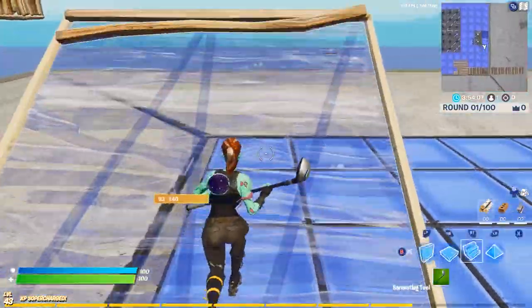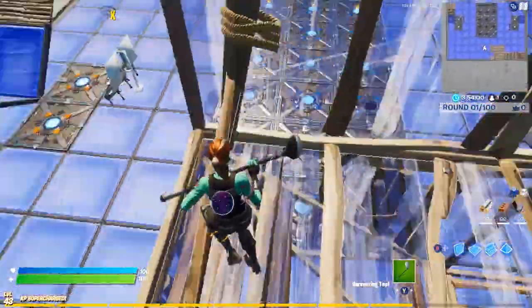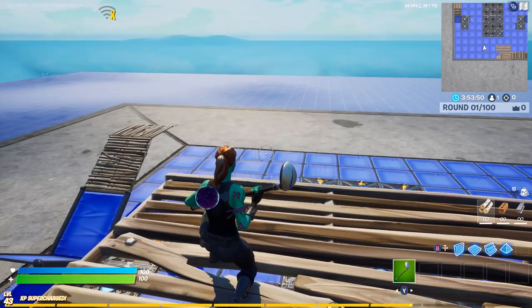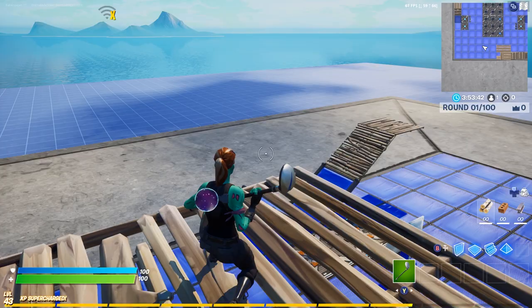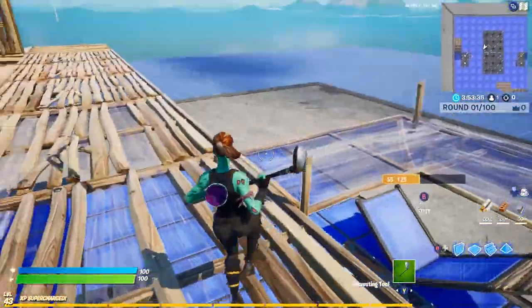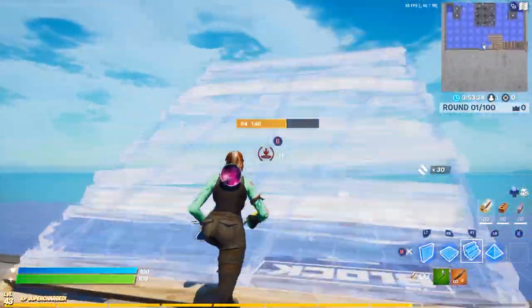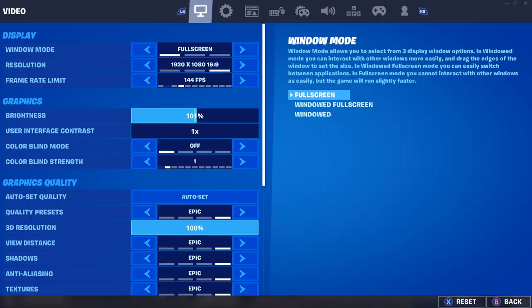Everything is very smooth — we're running almost 120 frames. You'll probably see the Wi-Fi symbol again since it's storming where I'm at. Let's turn everything on Epic and apply that. We're running about 60 frames solid, capped at 144 with VSync off. I'm not experiencing any lag, and everything is much clearer and smoother with no delay. Running almost 60 frames with everything on Epic.